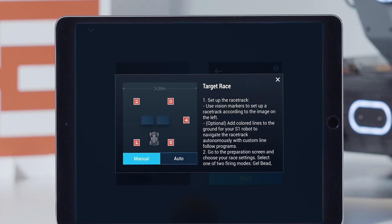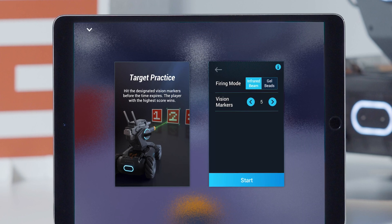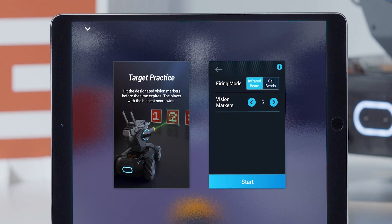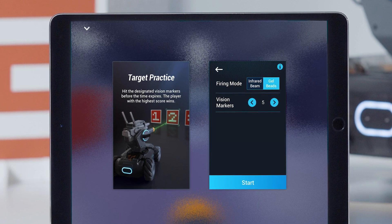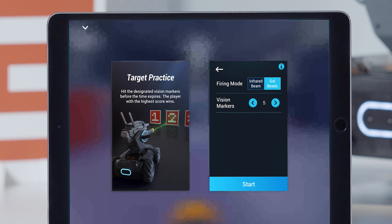Before starting the race, you can change the firing mode and vision marker settings. If the firing mode is infrared beam, then players need to hit all virtual markers. If the firing mode is gel beads, then players need to strike down the vision markers.